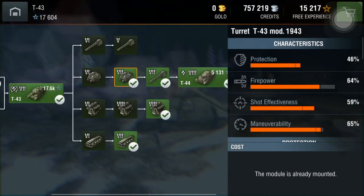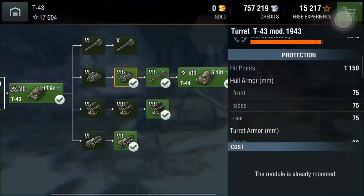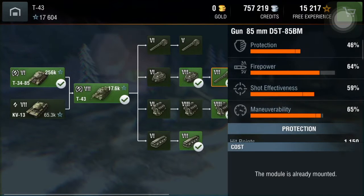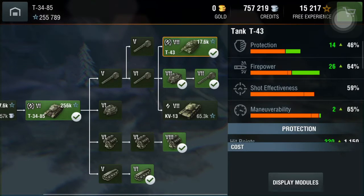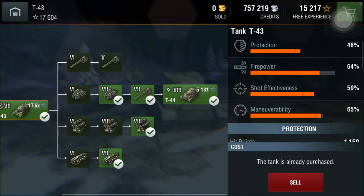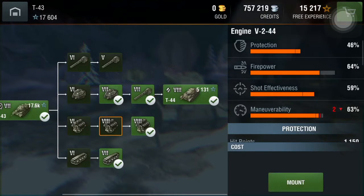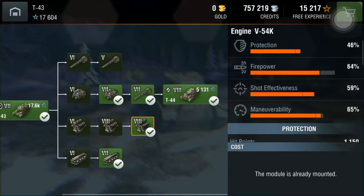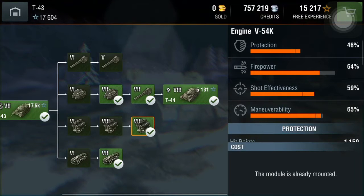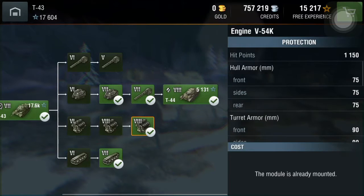Once you get the second turret, which is what I advised in the last video, you'll be able to mount your pre-researched 85mm gun — the same gun on the T-34-85, which has a good rate of fire. After getting the second turret, get a bit more XP and you can also get the engine, though I advise getting the suspension first because that will lower your weight strain on the tank.